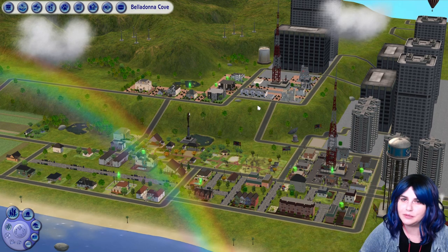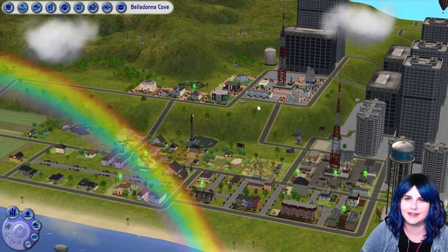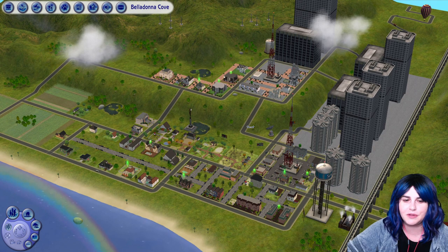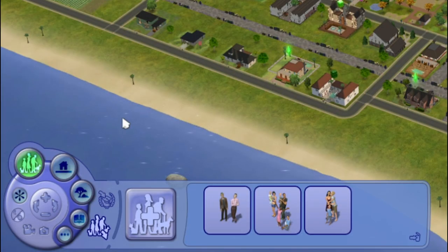Belladonna Cove is a large urban neighborhood that came with the Apartment Life Expansion Pack. This was the last Maxis neighborhood released for The Sims 2. It is the largest neighborhood of all the six Maxis hoods in terms of both physical size and population. In fact, there are 11 playable families and three additional families in the family bin.